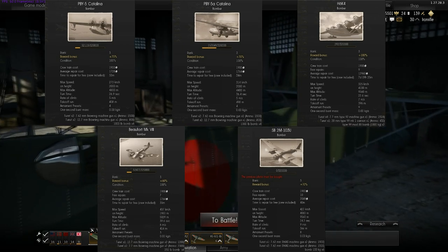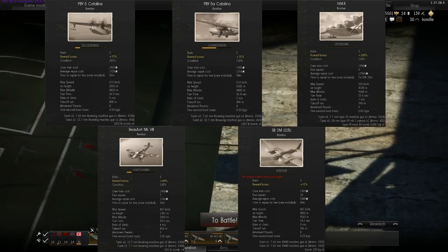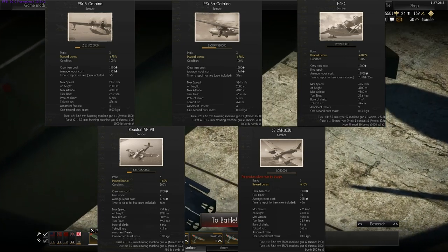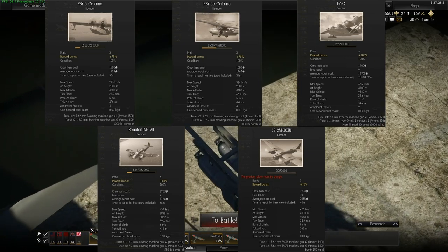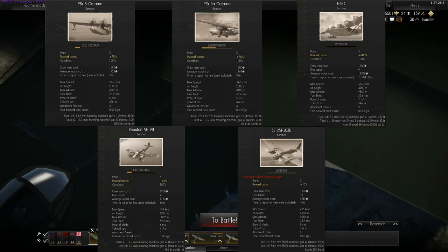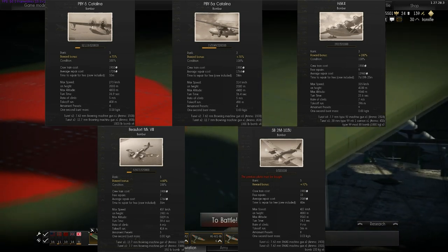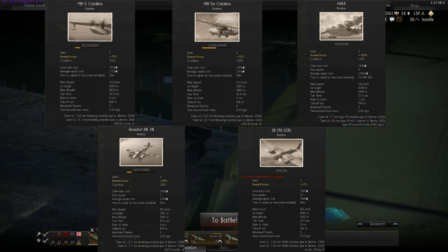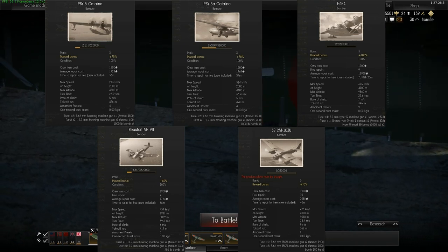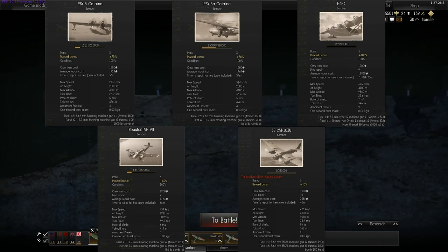Next is turn time — the lower the better, since you can get over targets faster and more precisely. The amazing winner here is the H6K4 with 22.6 seconds, followed by the SB-2M at 24.2 seconds. Then the PBY-5 Catalina at 26.9 seconds, the PBY-5A at 36.4 seconds, and finally the Beaufort at 39.6 seconds — quite a significant spread.